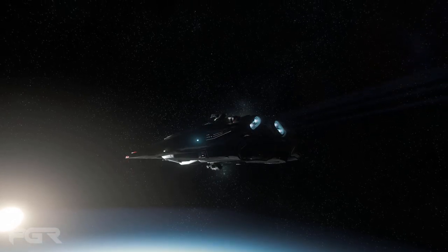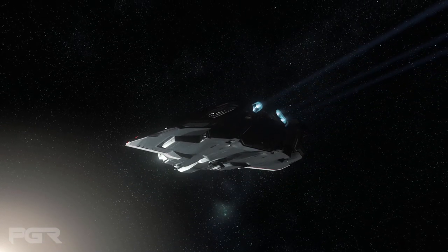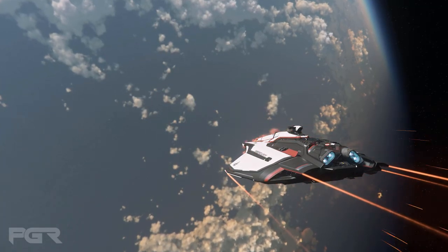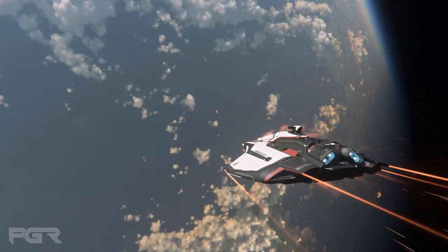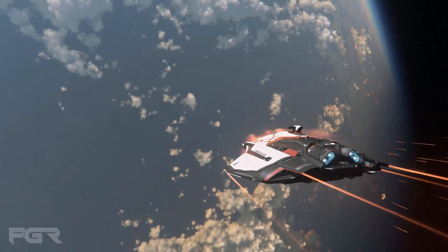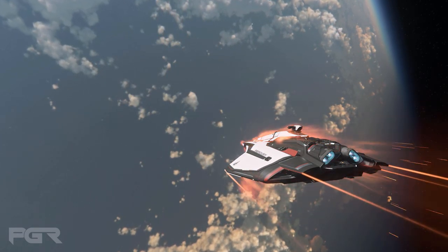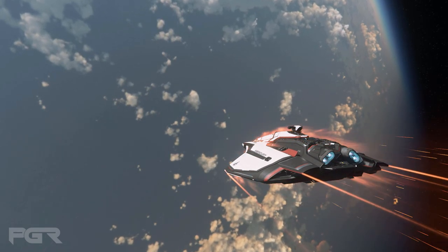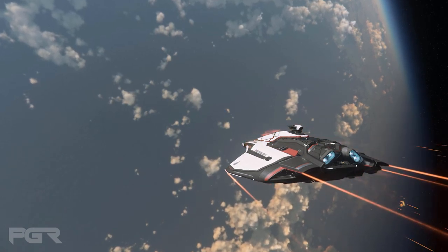The very first question is: is a secondary entrance included in the design, or will we only be able to access the Spirit series via the ramp? The answer is there is no secondary entrance. The relatively small and straight-line layout of the Spirit wouldn't really benefit from an additional entrance, nor was there space to put one without other compromises.